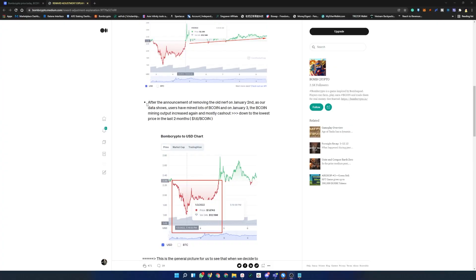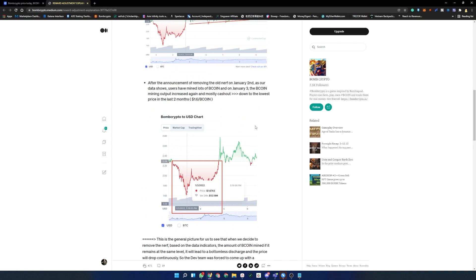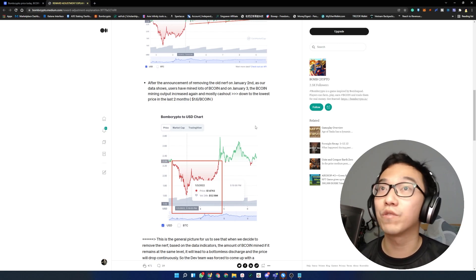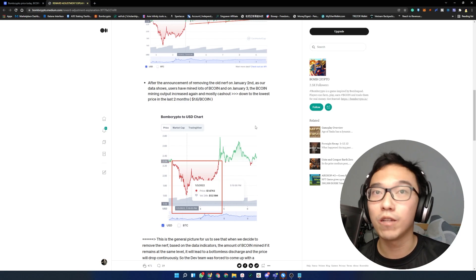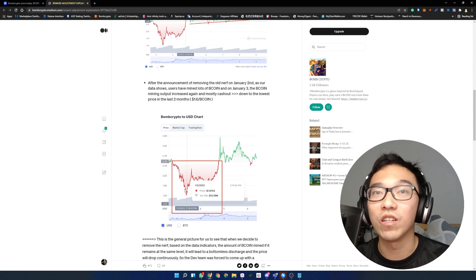The next part of the document says that after the announcement of reducing rewards on January 2nd, their data shows users mined a lot of BEE coins on January 3rd, and the mining output increased again, mostly going to cash out, driving the price down to a low of $1.60. I feel that when coin prices go down, it's not necessarily because people were mining more tokens and cashing out. It could be people who have been mining tokens for a long time, holding them in their wallets, and one day deciding they need money and just selling.